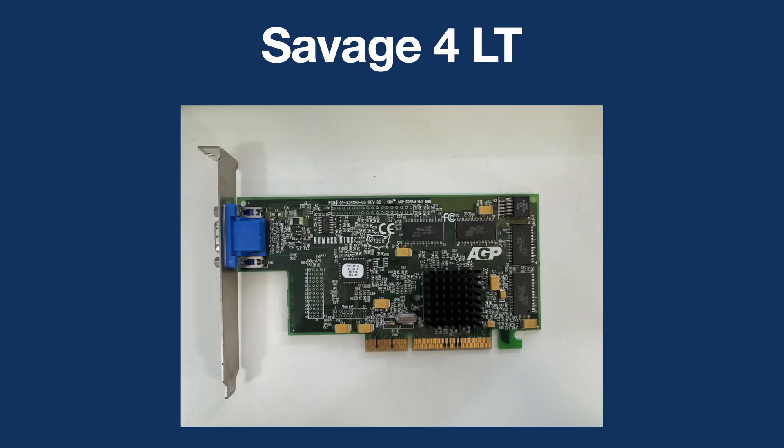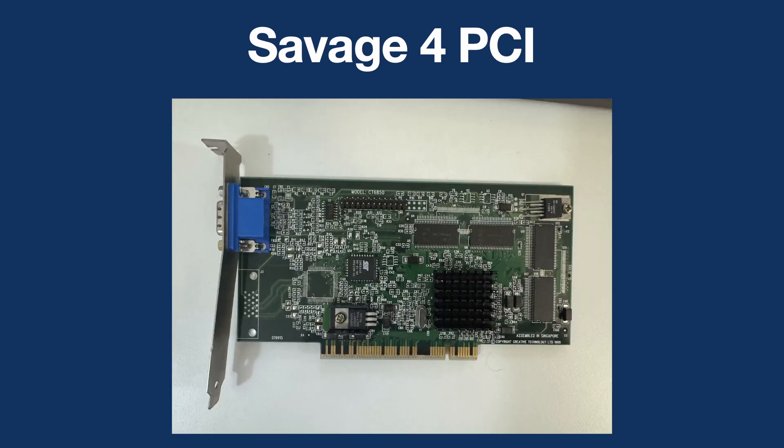The next one is the Savage 4 LT, and this one's by Number 9. This company made some very interesting cards because they had their own chipset that they released, more 2D-based. It uses the NLX AGP slot standard so it can fit in some OEM cases. This one I actually did purchase intentionally — it's the first cheap Savage 4 card I found on eBay.